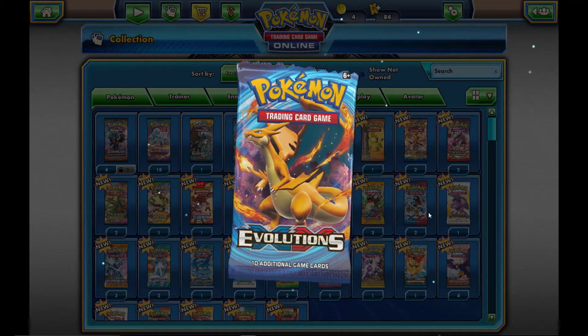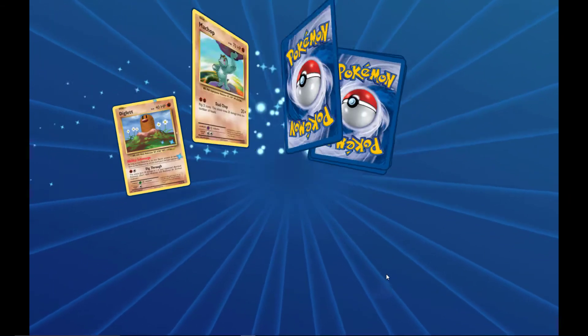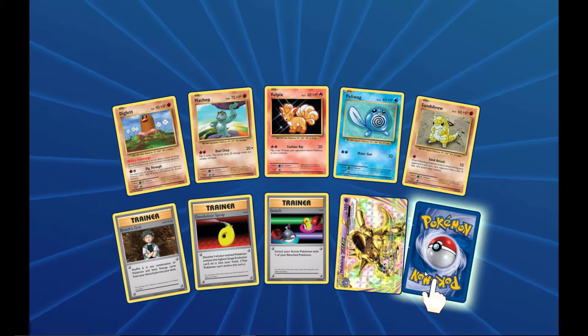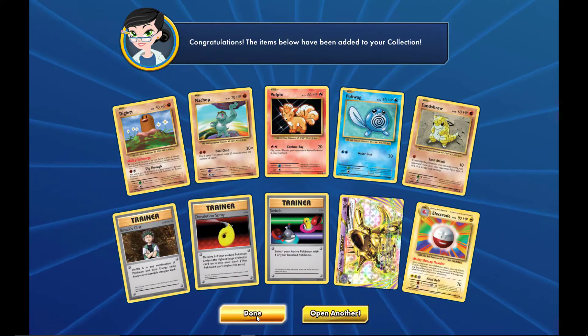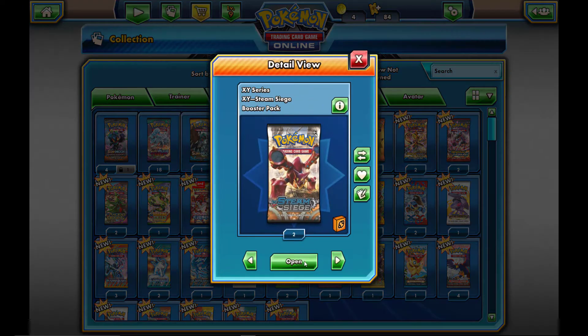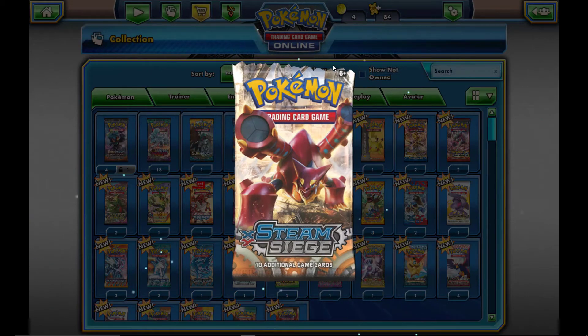Moving on to Evolutions, which has the Mega Charizard full art. I'm not sure what else it has that I'd need — probably a Mew, regular Mew not an EX. Let's see if we get anything awesome in this pack. We do get a BREAK card — Electivire BREAK — which nobody really uses, but at least we got something.